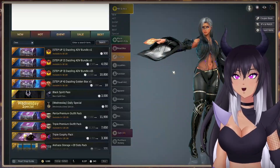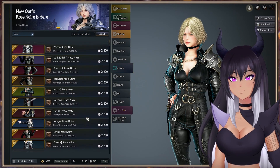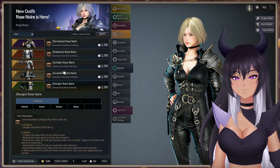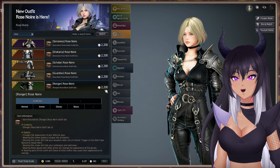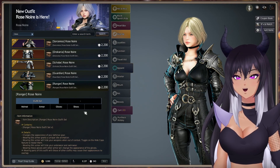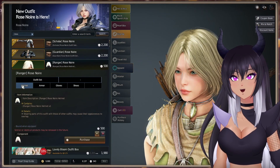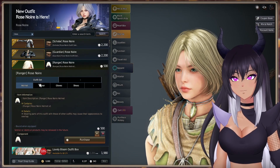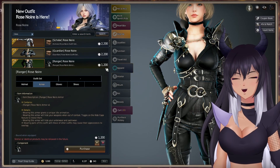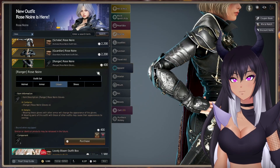Let's look at the Pearl Shop. I wanted to start with Megu just because I made Megu, but we can start here. It looks like the outfit is currently 2200 pearls. I don't know if we have any coupons that come with the anniversary event, but if you do have them, this would be a very good time to use them. For each item — accurate to the website — the helmet is going to be 500, and the armor itself is 1200.